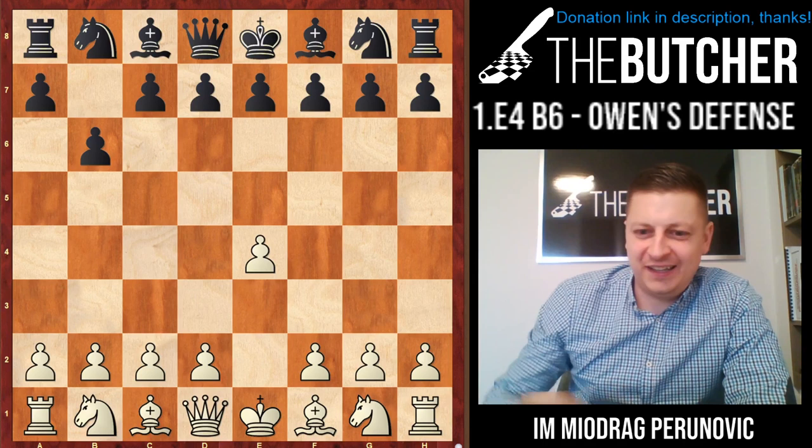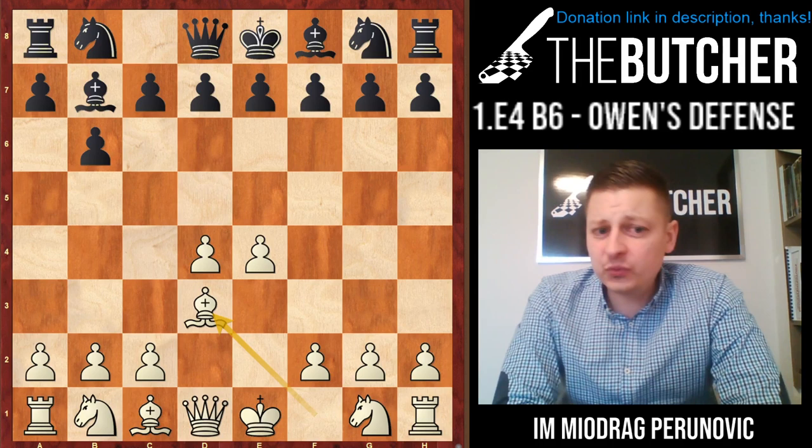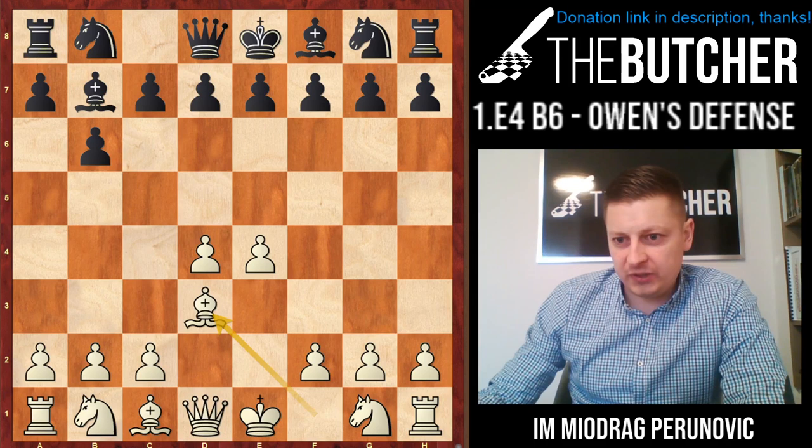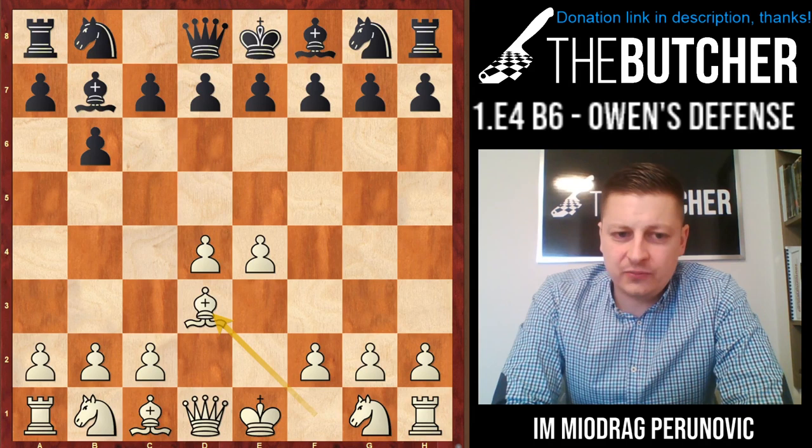We play d4, and after Bishop e7 we play Bishop to d3. It's way more accurate than Knight c3 first. If you ask me how you should play against this one, I'd always go with Bishop d3. And here we have to make the difference between three continuations by Black.